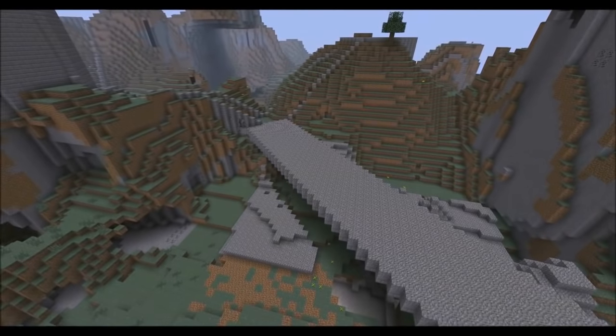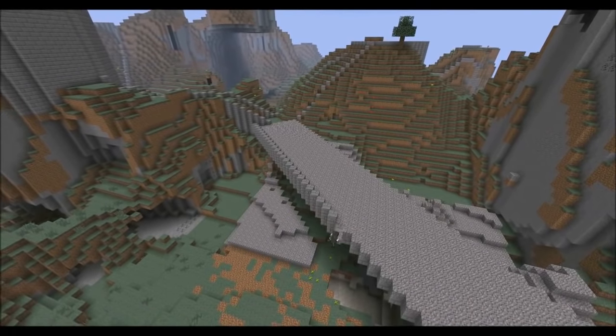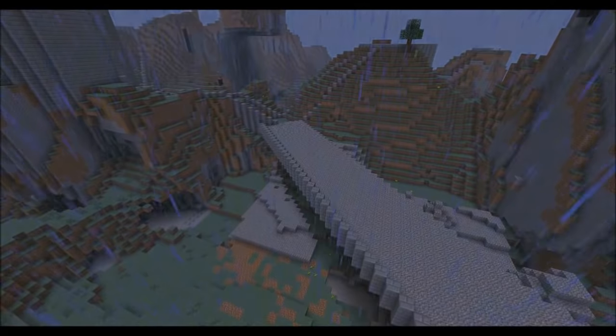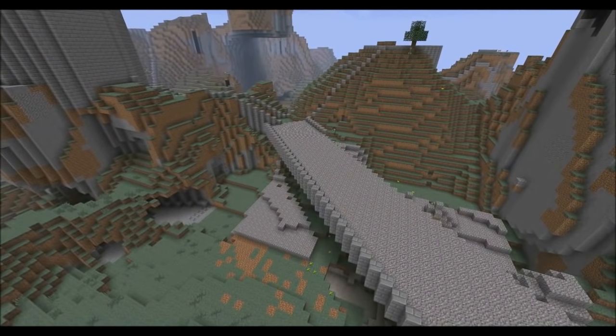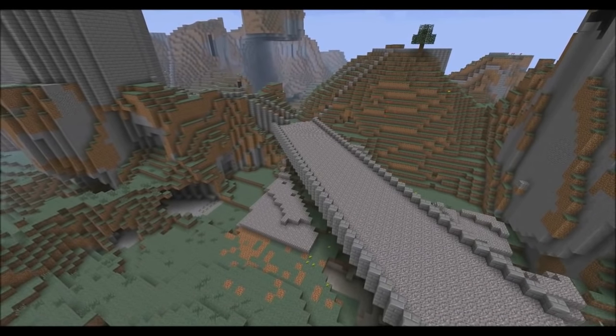Once we've cleaned it up a bit, we're just going to start doing the sides so we don't fall off — left side first, and now we're starting on the right.